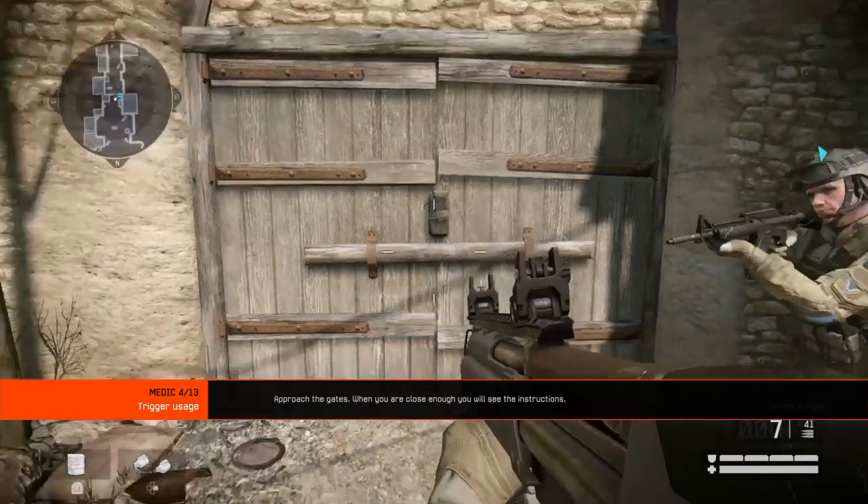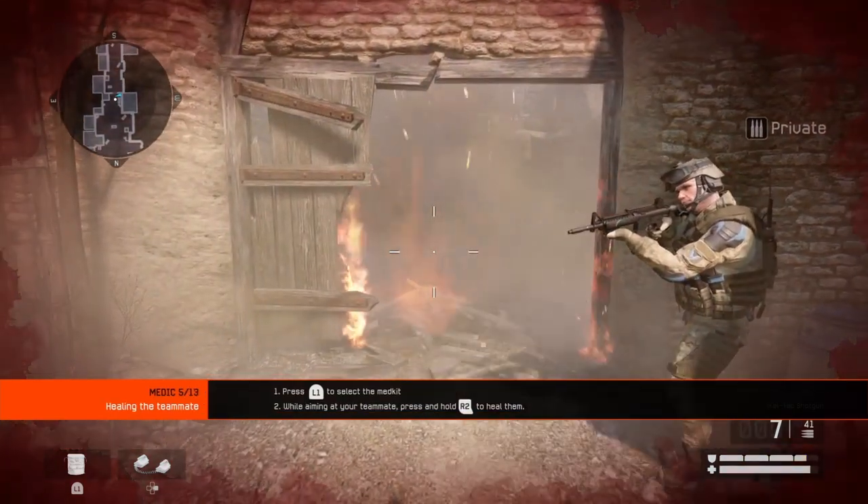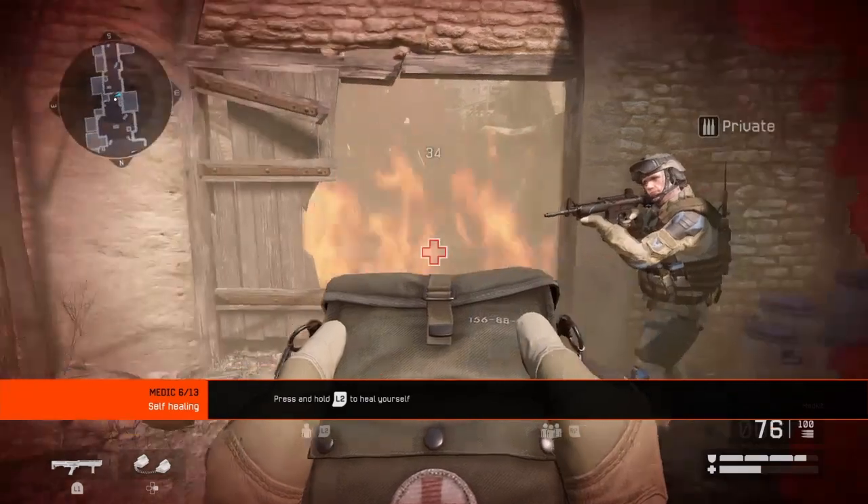Place the pack of C4 on the gates. You've been hurt by the blast. Thankfully, medics can heal both themselves and their teammates. Heal yourself.